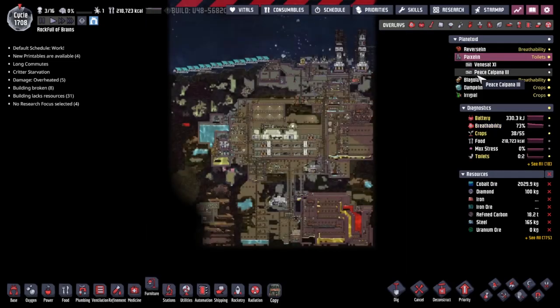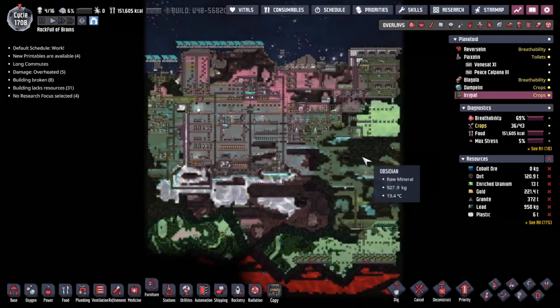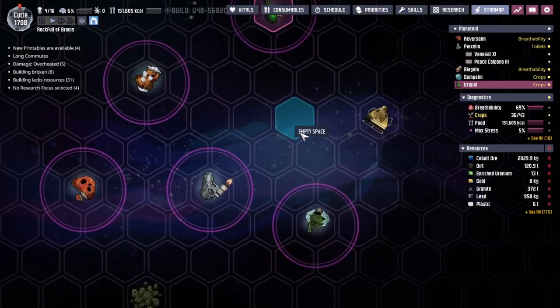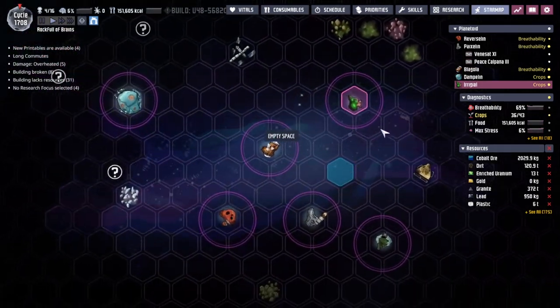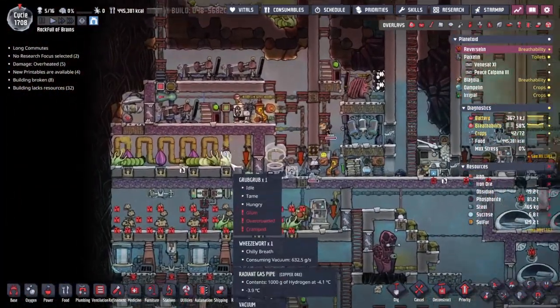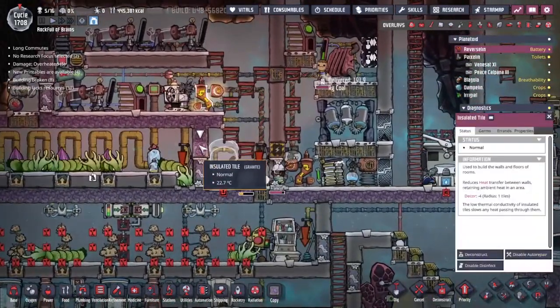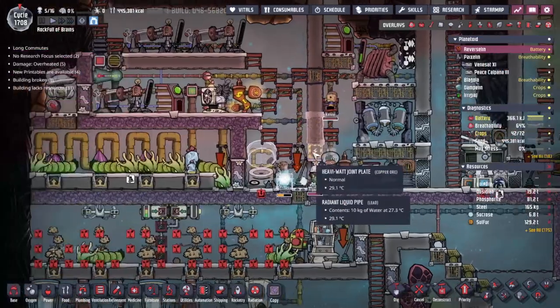Hey guys, welcome back to Augustine Not Included, Clay's Amazing Space Colony Simulator Extraordinaire. My name is Twitchy and we are back in the Rock Full of Brains, a collection of asteroids out in the wild of space. Last time we were expanding a little hydrogen production facility down here, and I have to tell you — it's not enough. That's very embarrassing. We need to build some more.